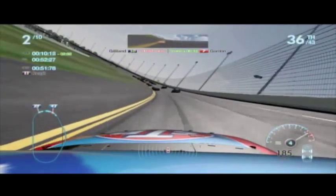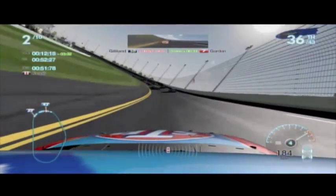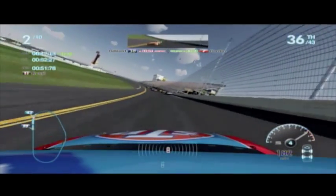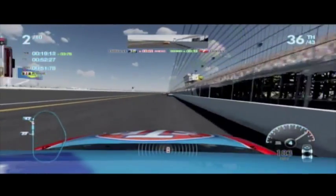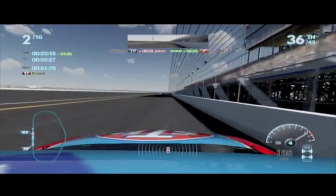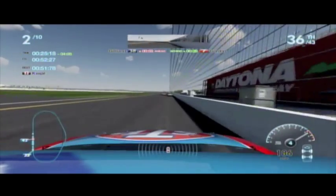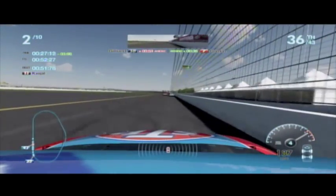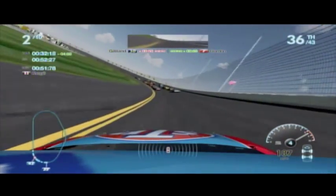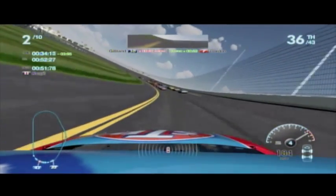Now, when you want to draft correctly and you want to bump draft — there's two kinds of drafting. There's just drafting where you're running in line, and then there's bump drafting. Bump drafting is where you actually use your bumper to push the person ahead of you. Now to bump draft correctly, you want to just give them little taps, or get latched onto their back bumper so to speak, where you just kind of ease up on their back bumper and then you can just push them around the track.